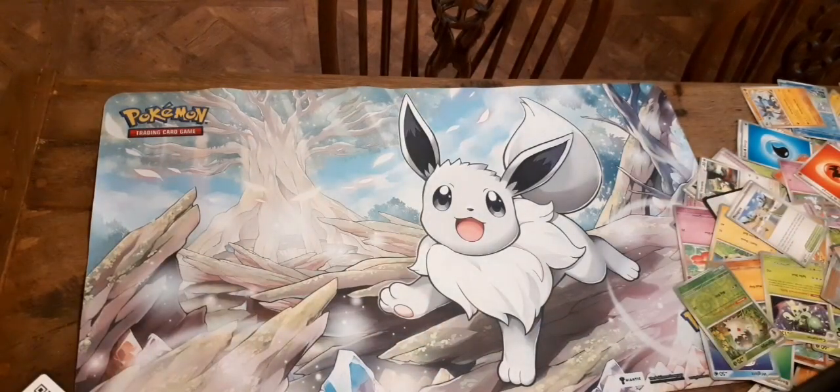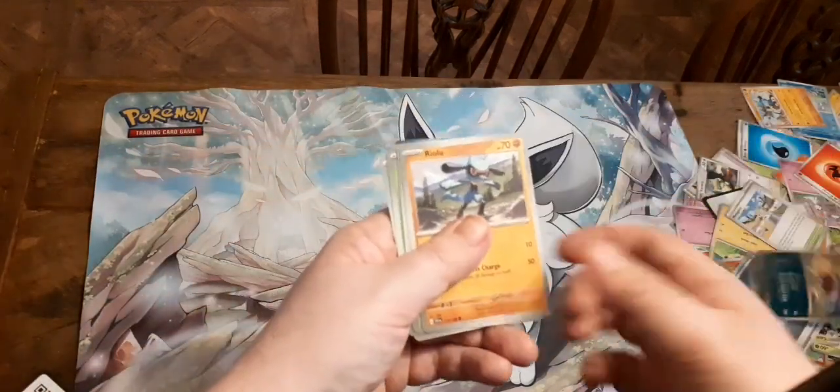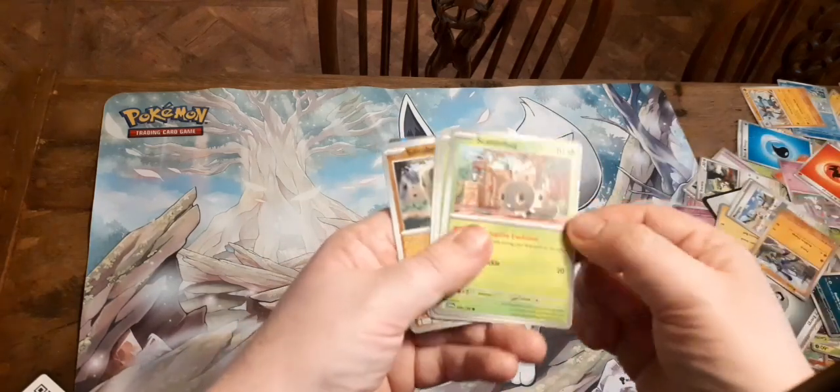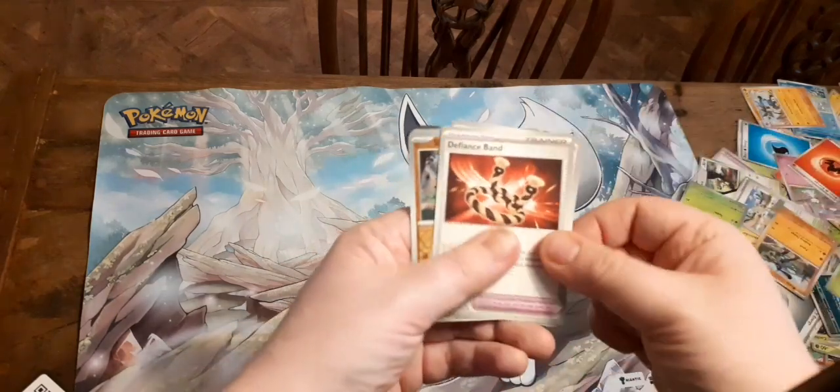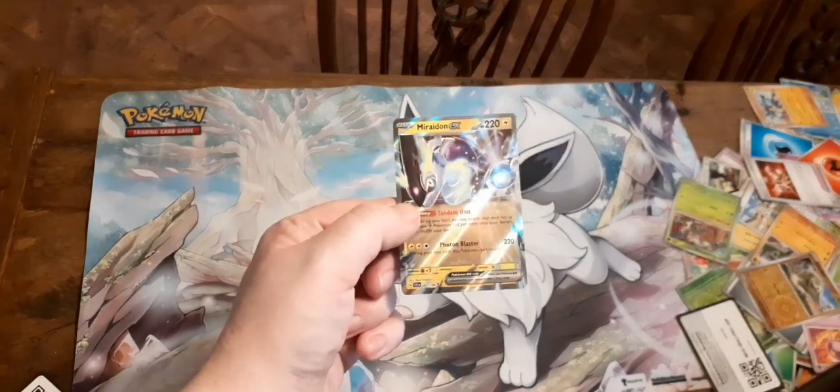Two packs left — can we get anything good? We've got Steel Energy, Code Card, Bisharp, Riolu, Skategoat, Scatterbug, Heracross, Defiance Band, Drifblim, and Royden EX.